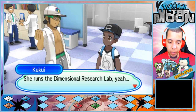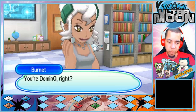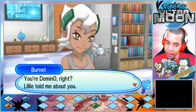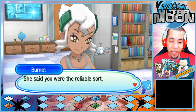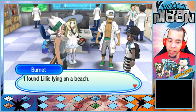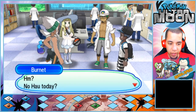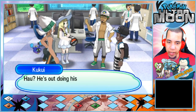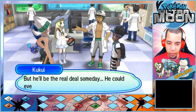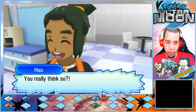This here is Professor Burnett — she runs the Dimensional Research Lab, and she's also my wife. You're Domino, right? Lily told me about you — she said that you were the reliable sort. Three months ago, I found Lily lying on a beach with Cosmog, also unconscious. Know Howl today? He's not doing his own thing, but he'll be the real deal someday — he could even become a Kahuna just like old Hollow before him.